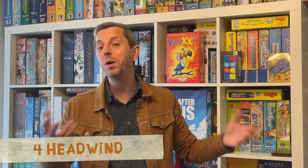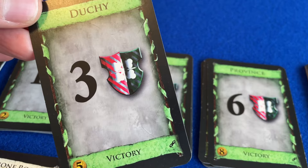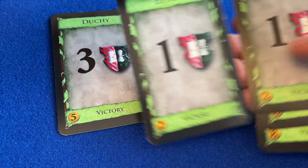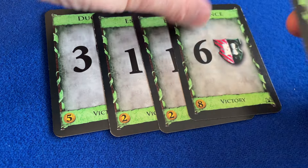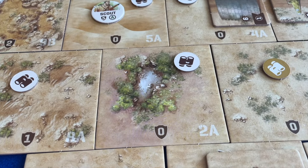This sort of headwind is a staple in the deck building genre. The highest scoring cards are generally balanced such that they provide the weakest action, or no action at all. Hence, in Dominion, as you gather point scoring duchies and provinces, the likelihood is that your hand of cards on each turn is more and more clogged up with cards which just don't do anything. This slows your momentum and gives the other players a fighting chance of catching up.